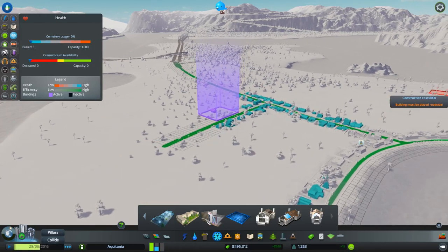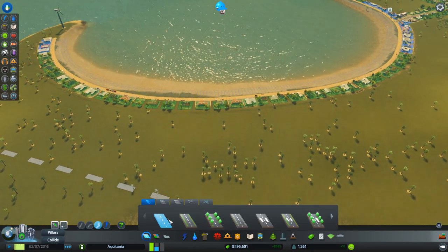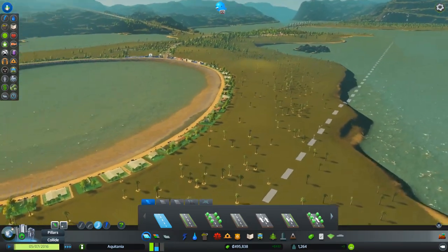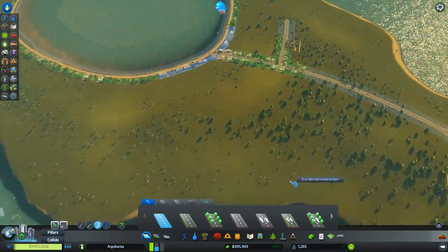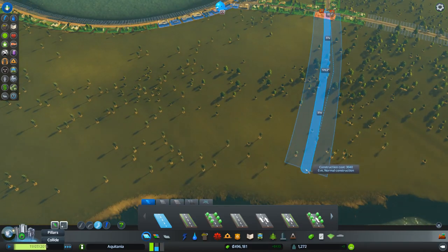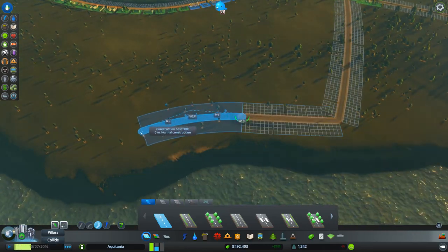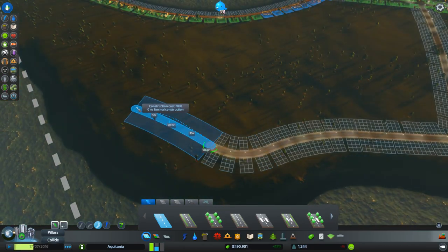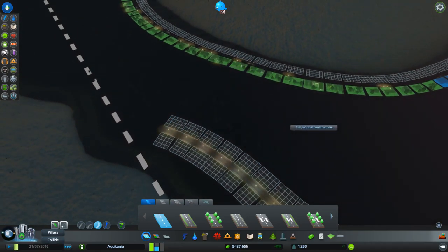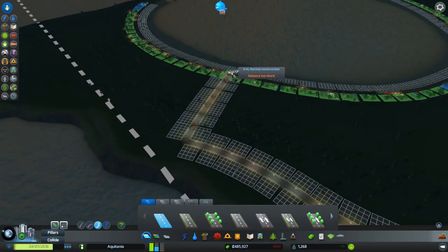We need more residential and more commercial. Let's get a bit more zoning going — let's develop our little community. Let's bang in some roads. We've got this dirt road around the front and the dirt road kind of looks good at the moment, but we may end up upgrading it later. I'm thinking we start to extend our community — the music starts to get very stirring.